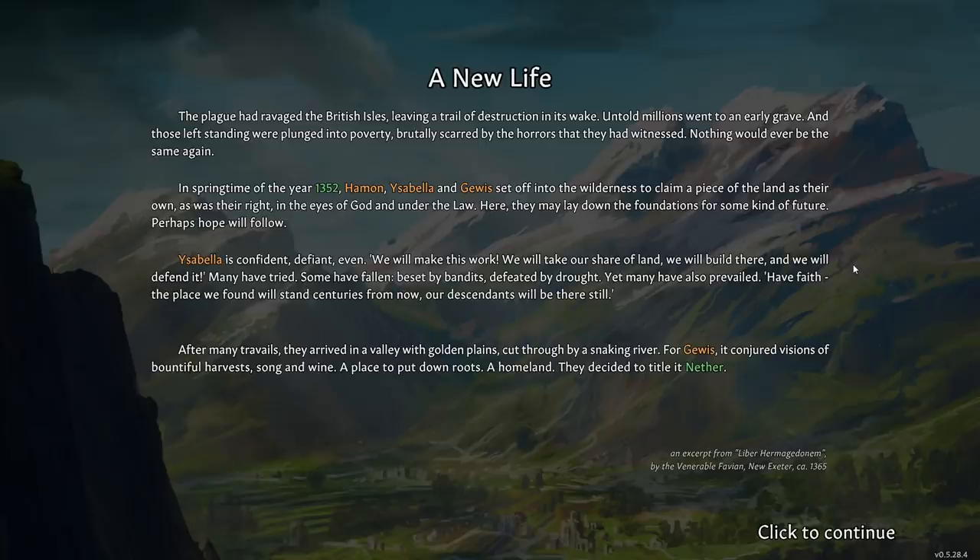Isabella is confident, defiant even. 'We will make this work! We will take our share of land, we will build there, and we will defend it. Many have tried, some have fallen, beset by bandits, defeated by drought. Yet many have also prevailed. Have faith! The place we found will stand for centuries from now. Our descendants will be there still.' After many travails, they arrived in a valley with golden plains cut through by a snaking river. They decided to title it Nether.